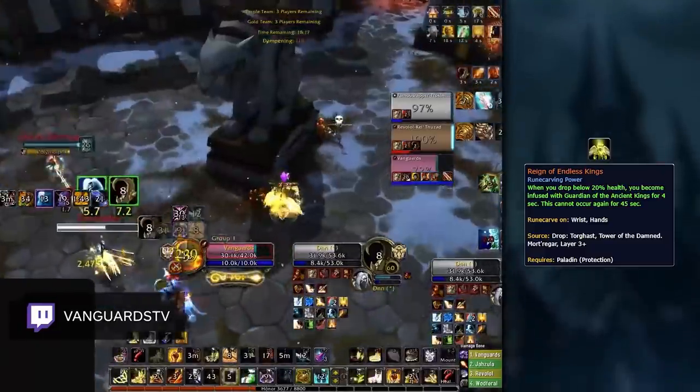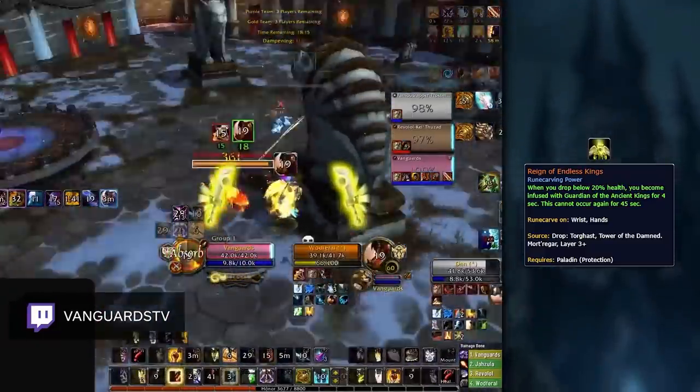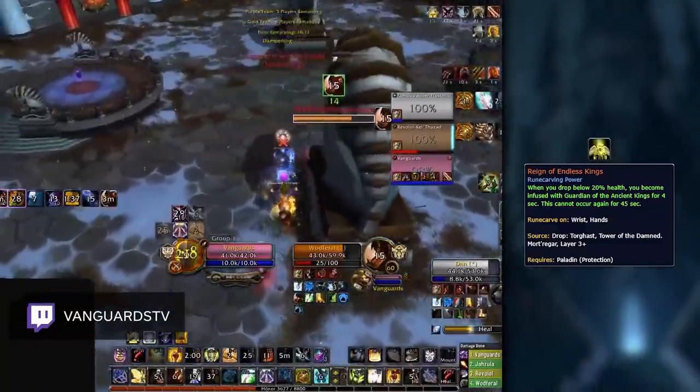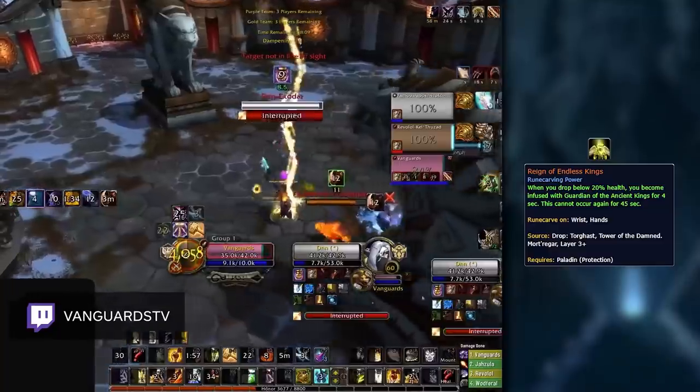With that in mind, because of its damage, the value of Final Verdict is almost too high to pass up, and one drawback of Endless Kings is that you can still be overkilled from 20% to 0 by high burst teams.